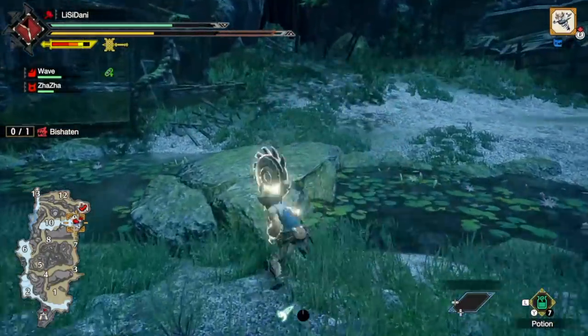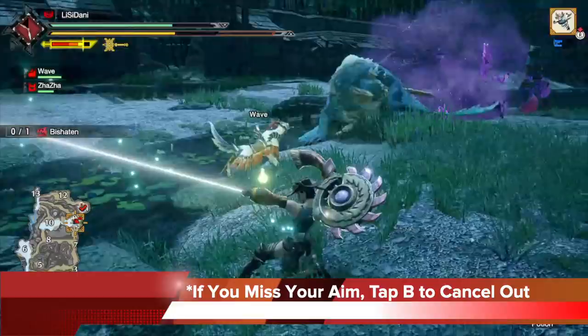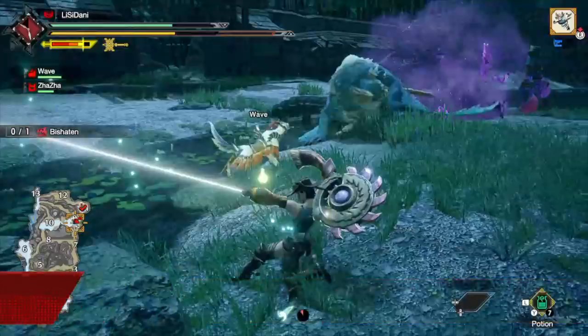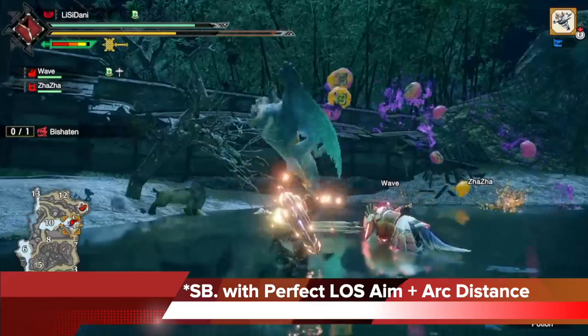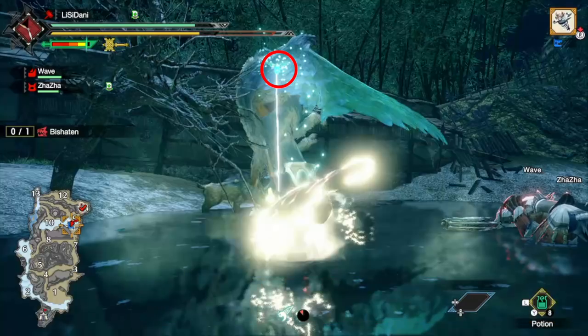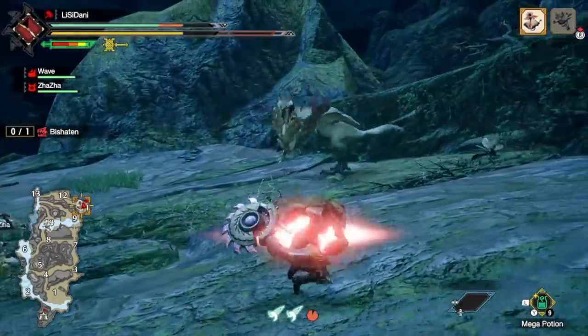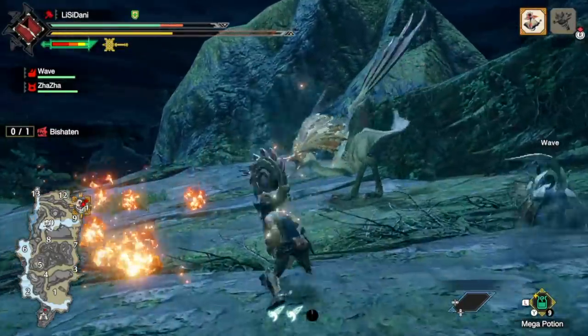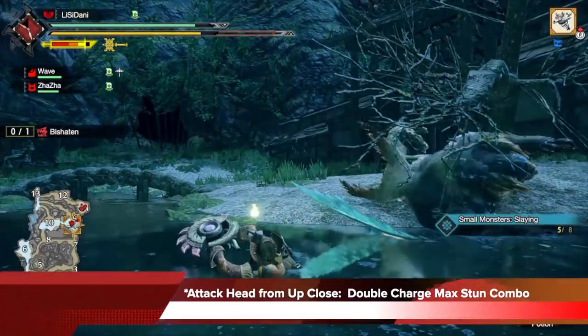You can see me charging up to line up with him and I missed my aim. But it's okay if you miss — while holding all three buttons, just tap B to cancel it out. You'll roll away and it's perfectly fine. It will still cost you the wire bug, but it's better than launching yourself at nothing. The spinning bludgeon with perfect line of sight aim and arc distance, once you get it down, it will look just like this — look at how many hits I'm getting in the head, and that finishing hit is extremely powerful. The wire bug is a really good tell if you're doing it right, so practice it and you're gonna dominate.